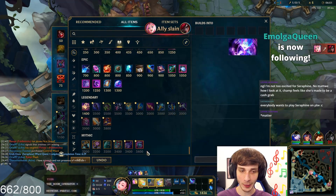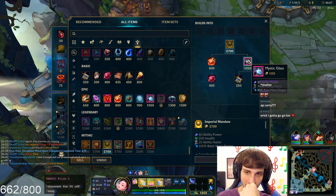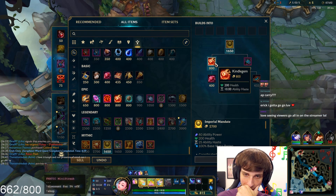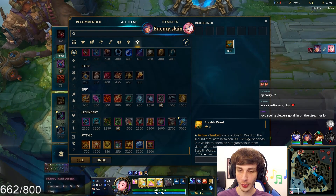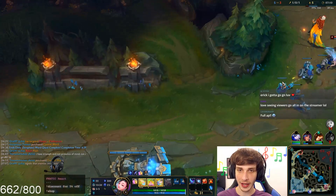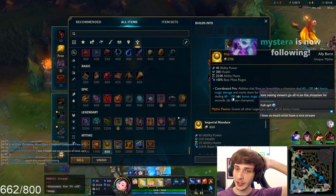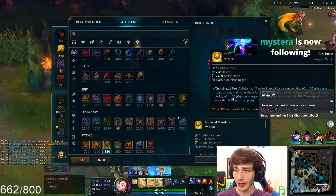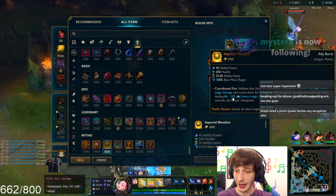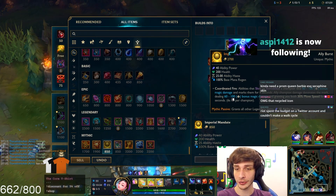So for my first item going support, let's try a supporty build. I'm thinking about going the new support item called Imperial Mandate, or we can go Moonstone Renewer. We're going to go Imperial Mandate. What this item does — it gives you AP, health, a lot of ability haste, a lot of mana regen, and it makes it so that your abilities that slow or immobilize deal extra damage and mark enemies, and then ally champions can detonate the mark dealing even more damage, and you also get movement speed. This item seems actually really good with Seraphine.